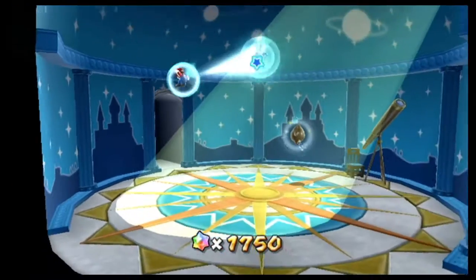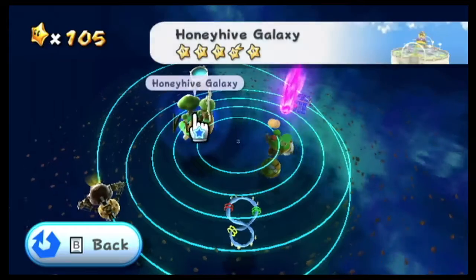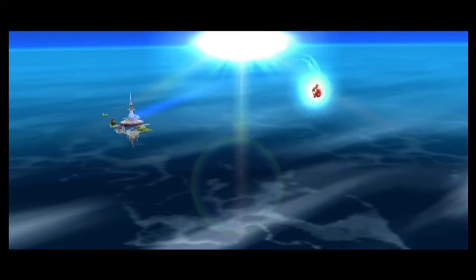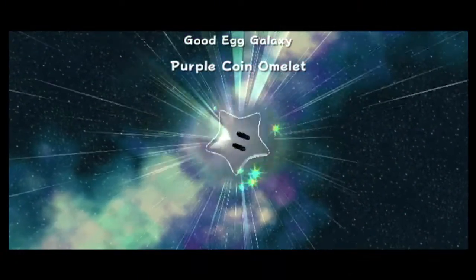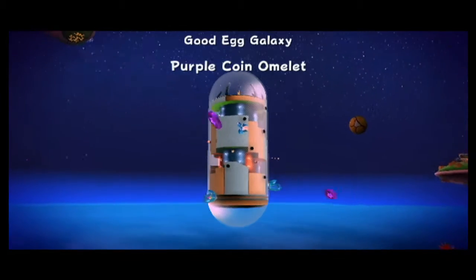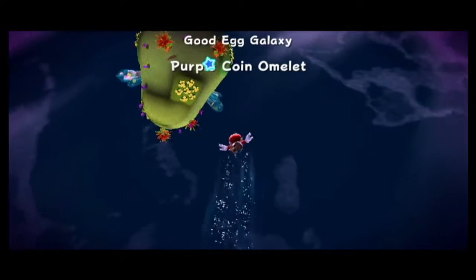So that's basically the goal of this video - start collecting purple coins, purple comets in each of the remaining galaxies. Starting with the first galaxy, Good Egg Galaxy. There's only 15 left. Purple comet in orbit - purple coin omelet! At least they're not in the middle. Let's begin the purple coin hunt.